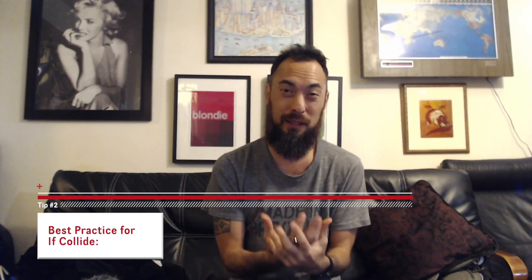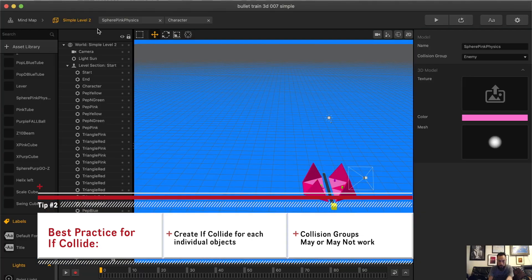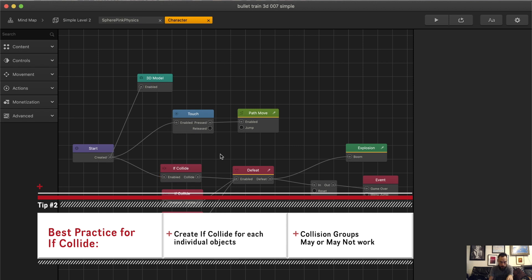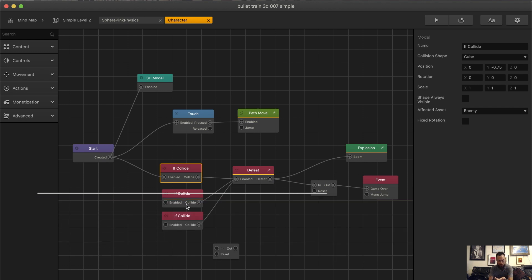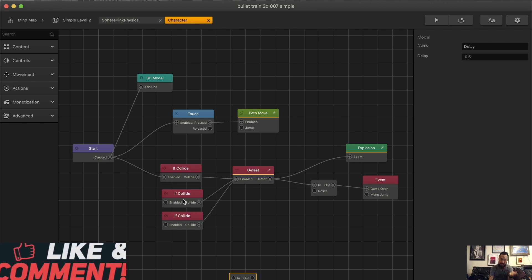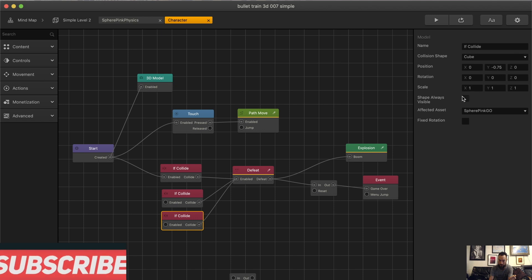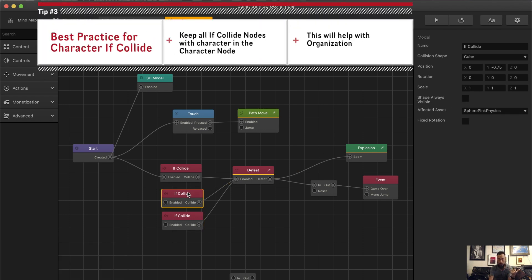This was really frustrating for me, but the solution was so easy I'm no longer frustrated. The sphere is set to collision group enemy, and in the character I have if collide with enemy — defeat, explode, game over. Now this isn't working, so what I did is I'm literally just going to make an if collide with every specific enemy object. Here we have the sphere pink go, which is on another level.